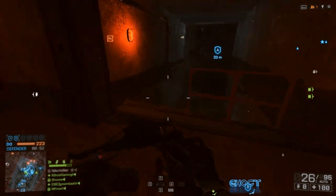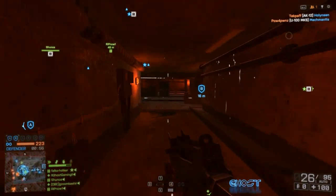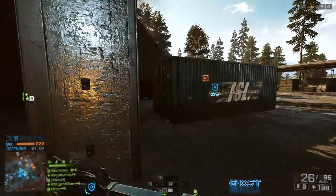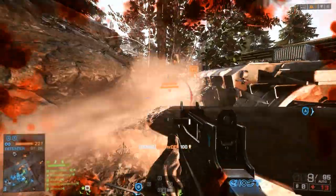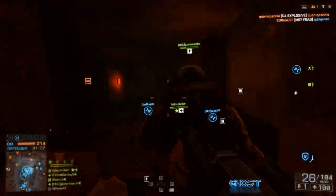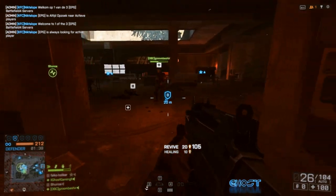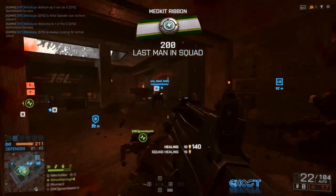You can instantly res them by just clicking the Defibrillator, but that will only bring them back at 20% health and you'll only get 20 points. Or you can hold down the left click button or the trigger on your controller to charge the paddles up. The more you charge them, the higher health the ally will be brought back to and the more points you get. The downside is that while charging the paddles you can't sprint, which is a big deal. You really have to get good at knowing when to do a quick res and when you can charge up the paddles.